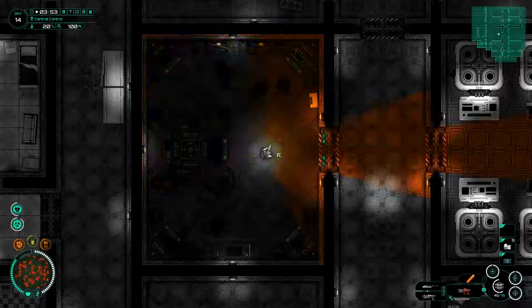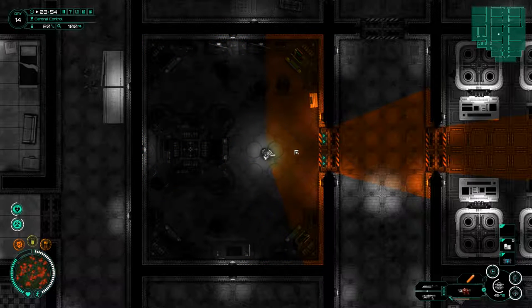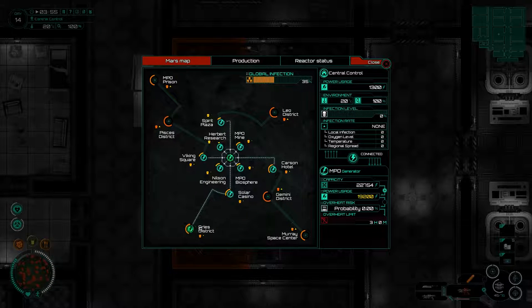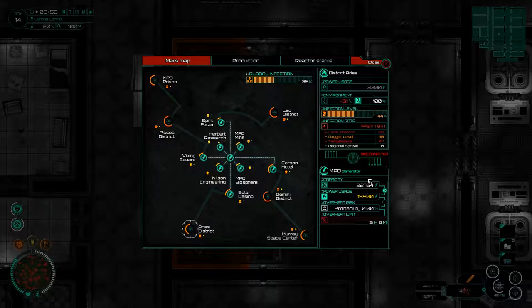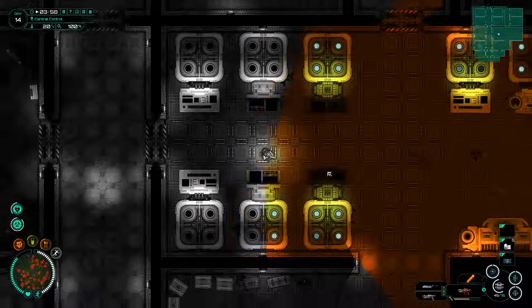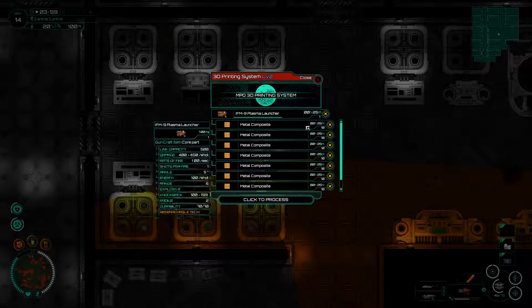Whilst we've been going around doing everything we need to do to get survival sorted, I feel like now is the time to consider more than just survival. Now is the time to think about how we're going to get off this rock. I'm going to turn the Aries district off because we're running a little bit low on power, and I'm going to turn on the Murray Space Center.